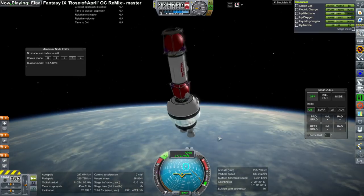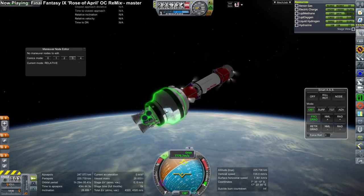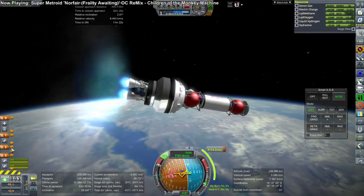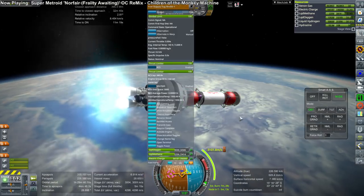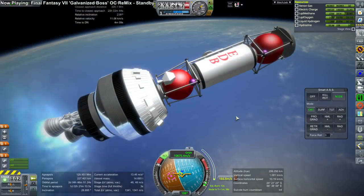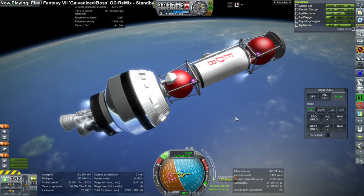For now, we had that little problem with the Centaur stage and the payload popping out of the cargo bay. Raider Nick figured out that was because the bottom of the Centaur stage was actually clipping the cargo bay at the bottom, so I have to shift that up for the next mission. That's because the node at the back of the shuttle's cargo bay was not centered, so maybe I ought to change that.